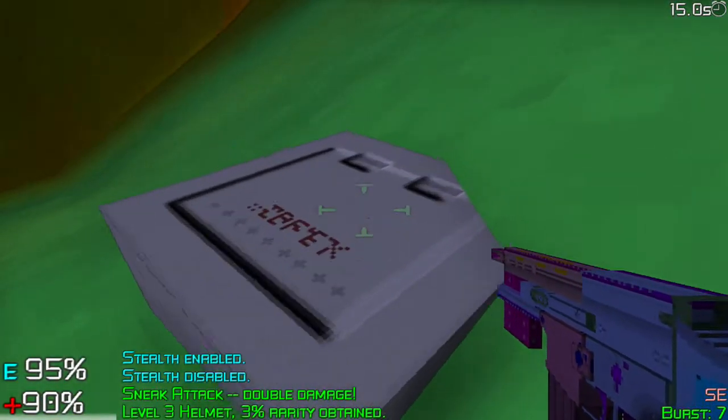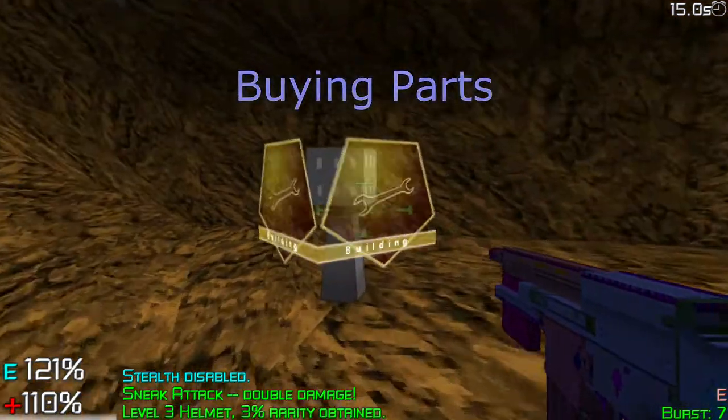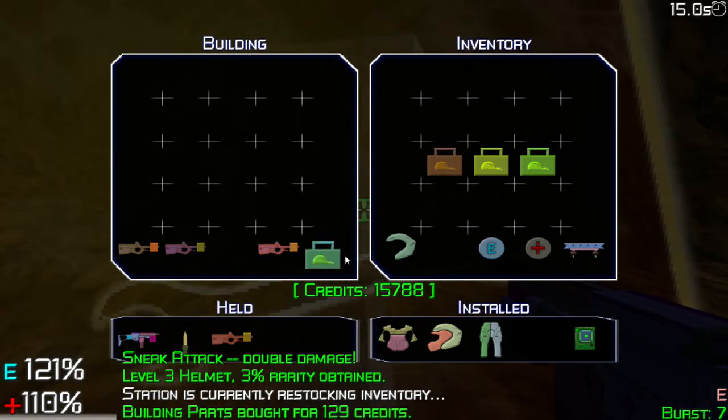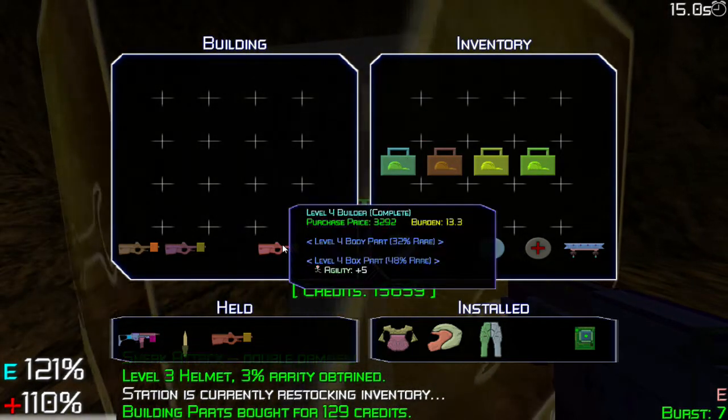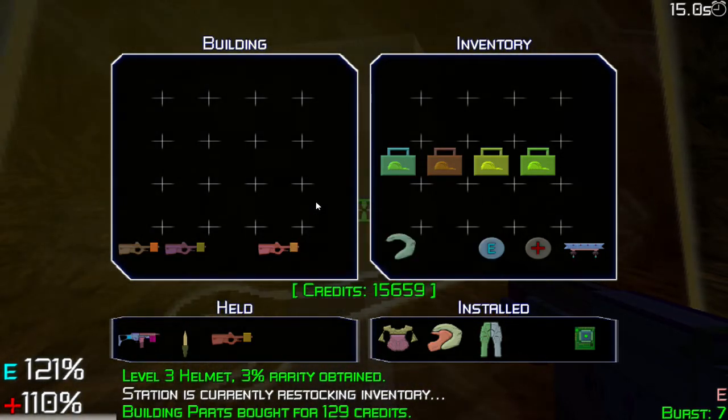What's up everyone, this is Don from the sci-fi hub dot com. I'm going to tell you about building things in 3089. First thing: make sure you've beaten the first boss — you have to do that to get access to this area. Soon after you do that, come down here and buy parts. The parts are cheap, it's 129 credits per container.